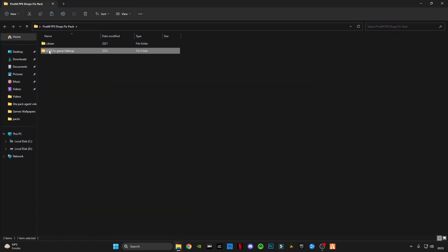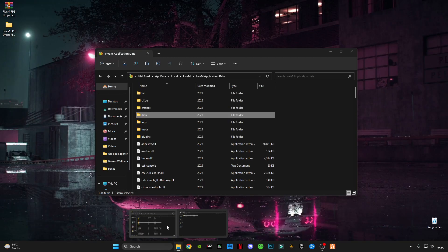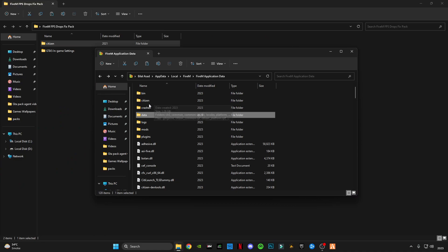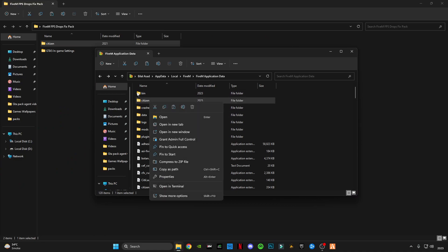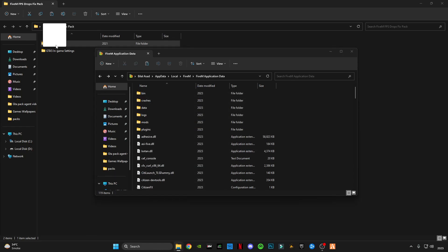Open the GTA file. First of all, you have to copy and paste the citizen file into the FiveM application data folder. But first, you have to delete the previous citizen file, then drag and drop the new one into that directory.